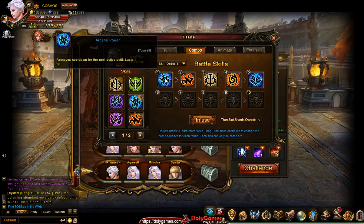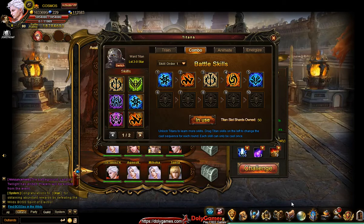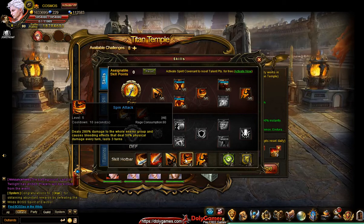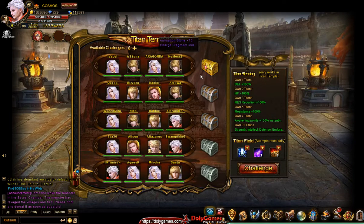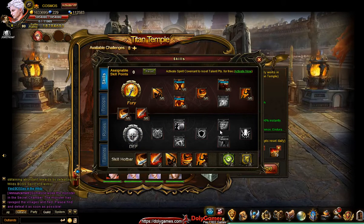Coming back to Arcane Power — we're going to set that as slot one. We're going to start immediately with a Rage Rune which will activate the Arcane Power, at least that's the logic. Then after that we're going to hit with Whirlwind or Spin Attack, and because of Arcane Power we should be able to do it again. There is one exception though — it doesn't always work. From comments I saw, the explanation is that if the enemy team debuffs you right after the Arcane Power, then it won't work. I'd say 50% of the time it worked.